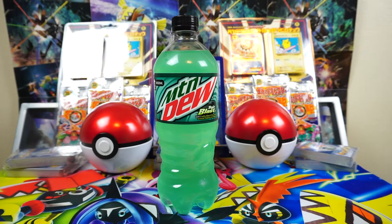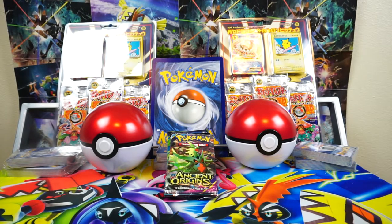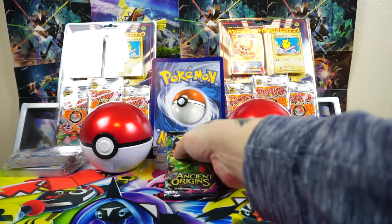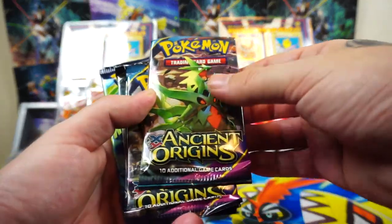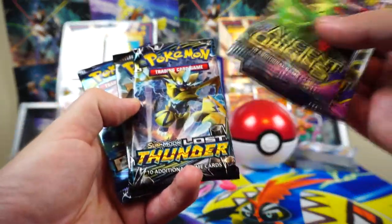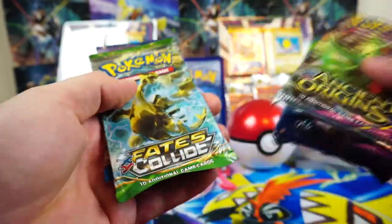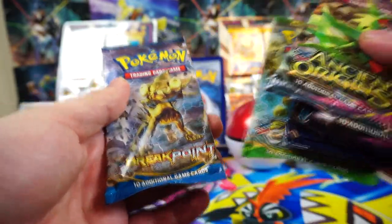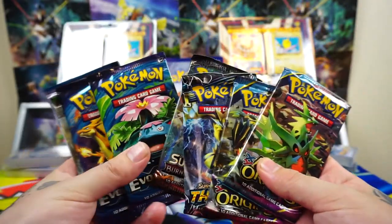Welcome back to the channel everybody. Today I found something behind my Baja Blast — random booster packs. Today I got Ancient Origins, Lost Thunder, Burning Shadows, 2 packs of Evolutions, Fates Collide, and Breakpoint. So let's open all these up and see if we can get any good pulls.